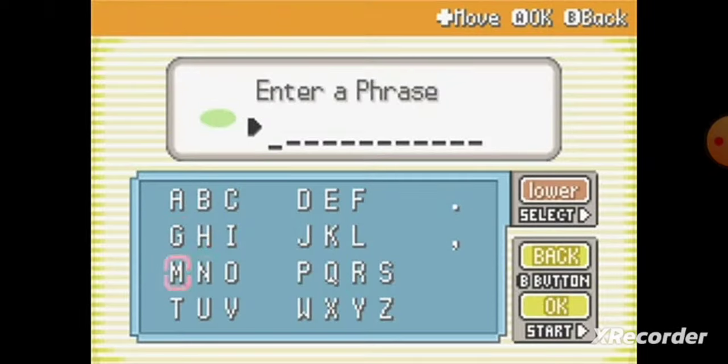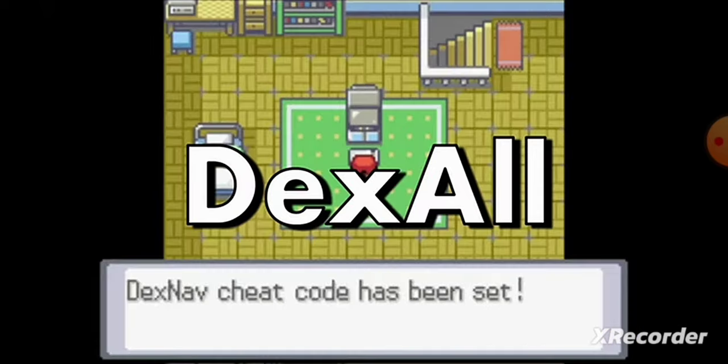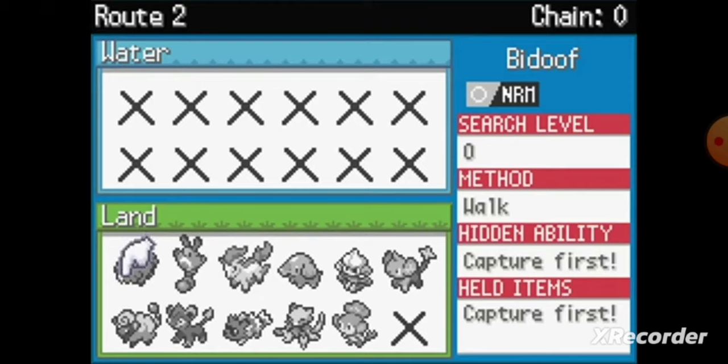As you know, if you're talking to this game console in your house, you want to put in some cheat codes. You want to put Dex off to get every Pokémon to appear in your Dex now, without having to encounter them first.